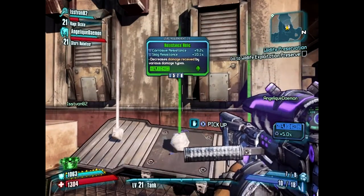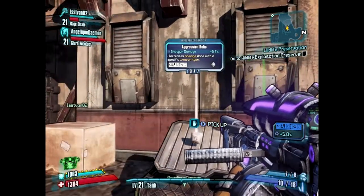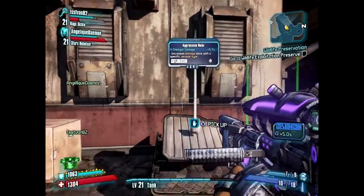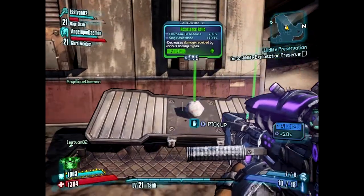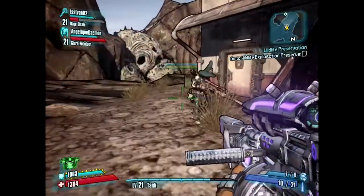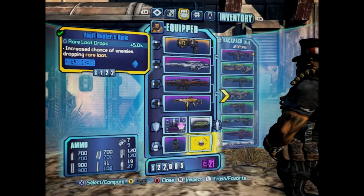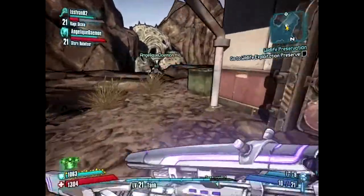9% corrosive resistance, 10% slag resistance? And shotgun damage. I'm sticking with the Vault Hunter's draw. I want my rare drops.